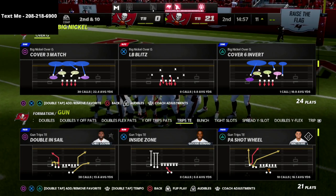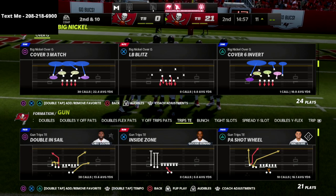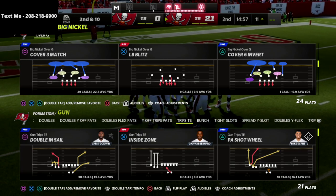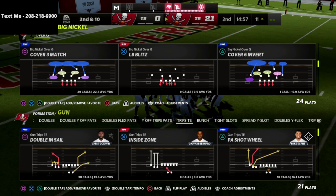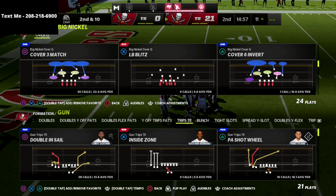What's going on guys, in this video I'm going to be sharing with you how you can stop the best route in Madden 22 - in my opinion - and that's the table route. I think the table route is one of the best routes in the game this year and you can do this from a bunch of formations, including trips tight end and pretty much any formation in the game. First I want to break down the problem and then I'm going to break down the solution.